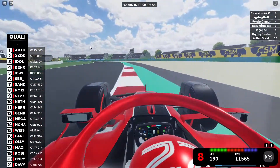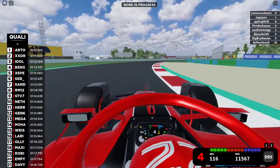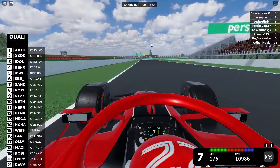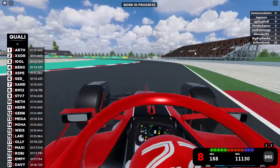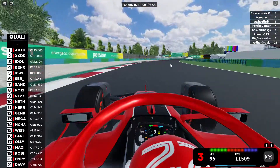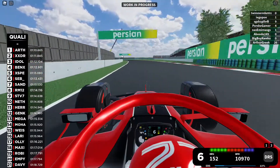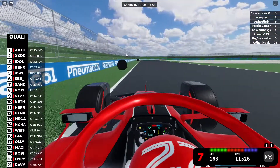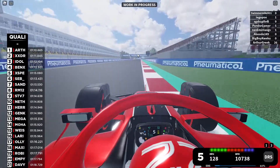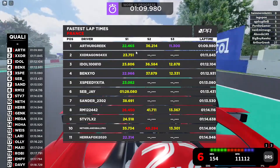Going right through those curbs — so much speed through there! Braking right at the spot, going left with no bumps thankfully. Through this mini sector, going over those curbs as well, almost losing the car but thankfully keeping it on the road. Down to just 14% ERS left, braking at the second tire marker and going over those curbs — a hefty mistake, but that's a 1:09.9, which is a pretty respectable lap.